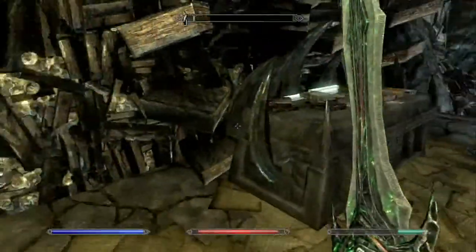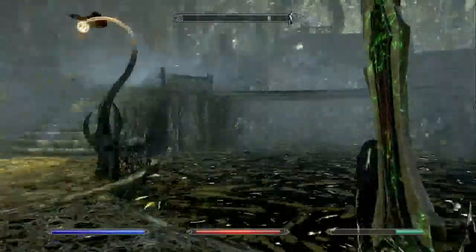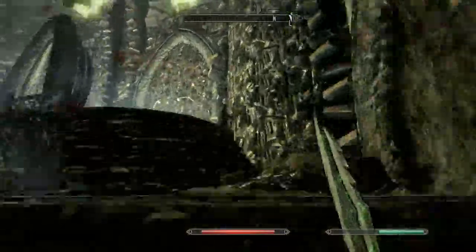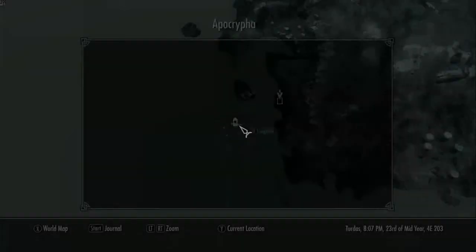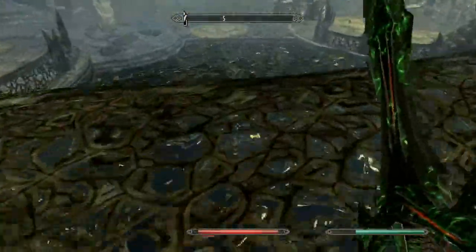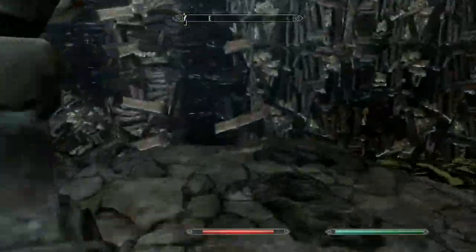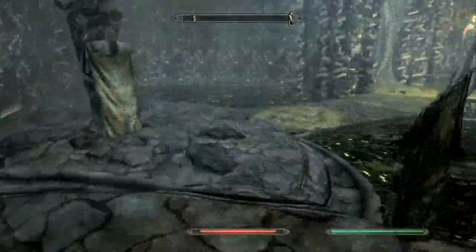So where are we supposed to be going? I forgot about the tentacles. This way apparently. Does the switch appear? Nope, let's have a look again. He's straight in front of me apparently. Is there something in water? Oh, this was a mistake. I can't see anything. We'll go this way and see what's down here.